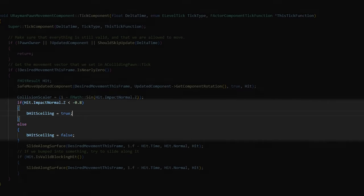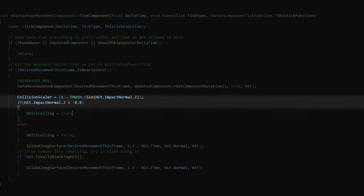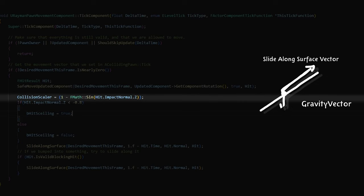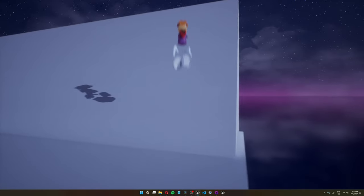For the gliding bug, on steep planes the gravity vector is smaller than the slide vector from the slide along surface function, so Rayman can travel upwards. I get the impact normal Z component of the collision and use it as a scaler for the max gliding velocity. So if my max gliding velocity is 20, as I start gliding into a wall, I increase it accordingly — maybe to 30 or 40 — to compensate for the sliding collision pulling me upwards, so I keep falling at a steady rate rather than flying up. The fixes work — hitting the ceiling starts falling right away, and gliding up is no longer possible.